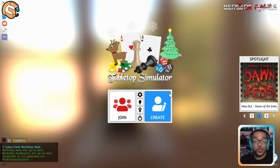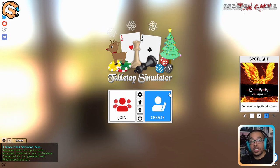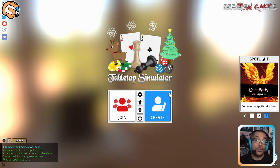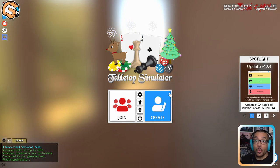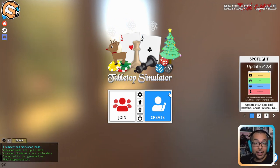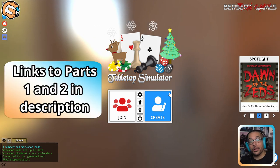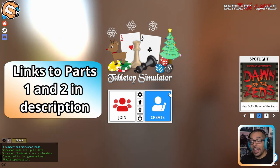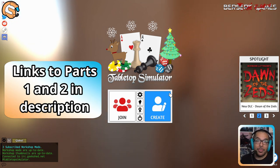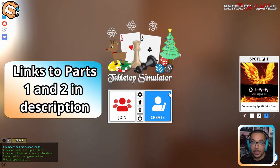Welcome to part 3 of our X-Wing on TTS series. Today I'm going to show you how to set up multiplayer matches and where to find players to actually play with. Before we go too far, if you haven't installed or know the base functions of how to use TTS on X-Wing, I suggest going back to part 1. And in part 2 of our series, we talked about how to improve your experience as well as how to do some of the less common mechanics depending on what type of list you want to play in Tabletop Simulator.